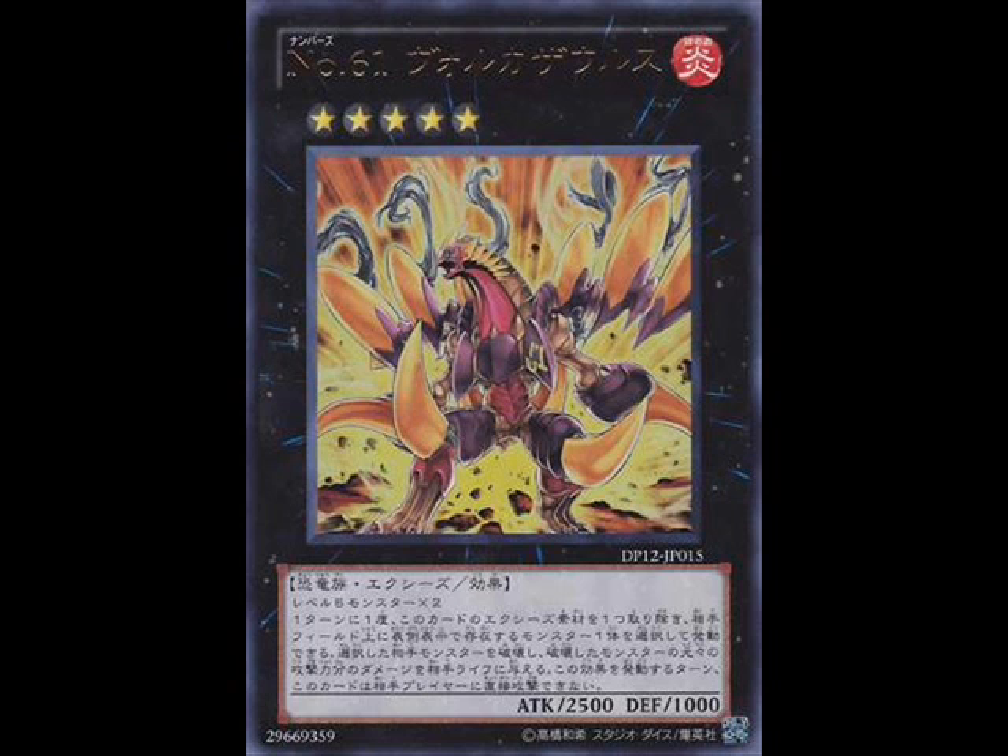The only supposed drawback is that it can't declare a direct attack, but that's completely mitigated by the fact that they made another broken monster called Gaia Dragon the Thunder Charger — where you can summon Volcasaurus, blow up your opponent's BLS, and then since you can't attack directly, just overlay into Gaia Charger and attack directly anyway. So you blow up their 2500 monster, overlay for Gaia, and attack for around 2600. This card is going to create so many random OTKs.